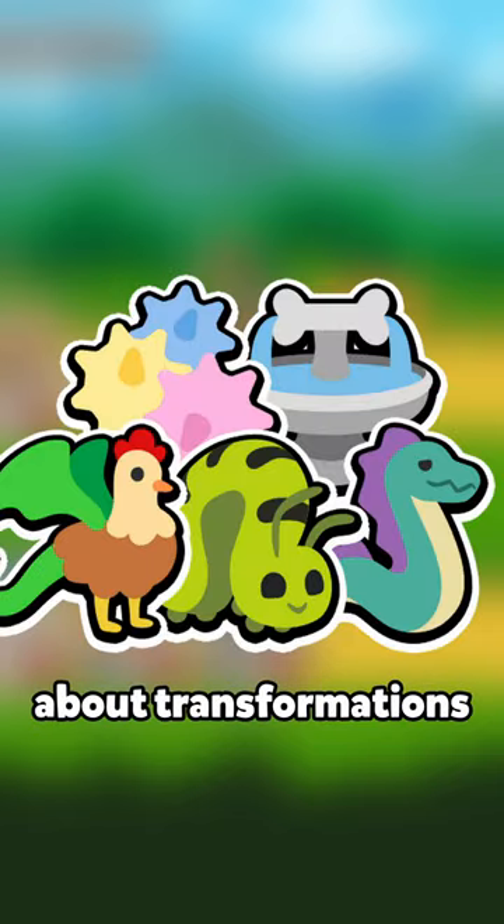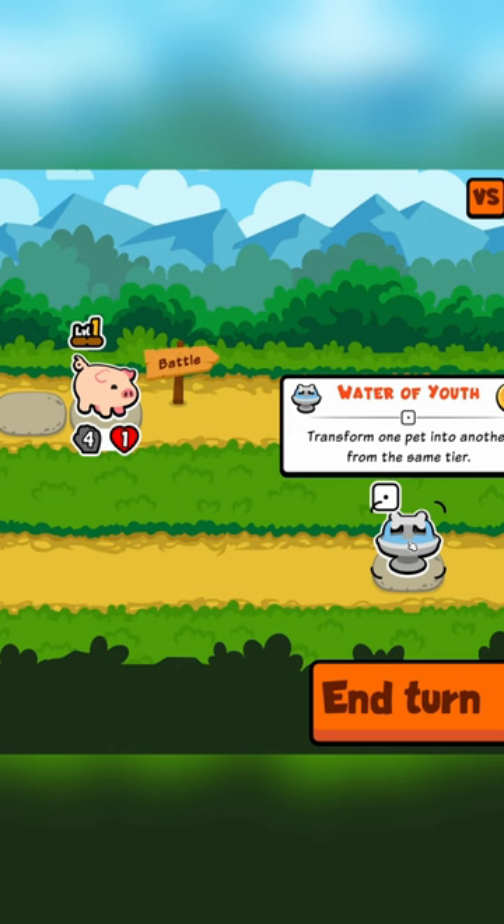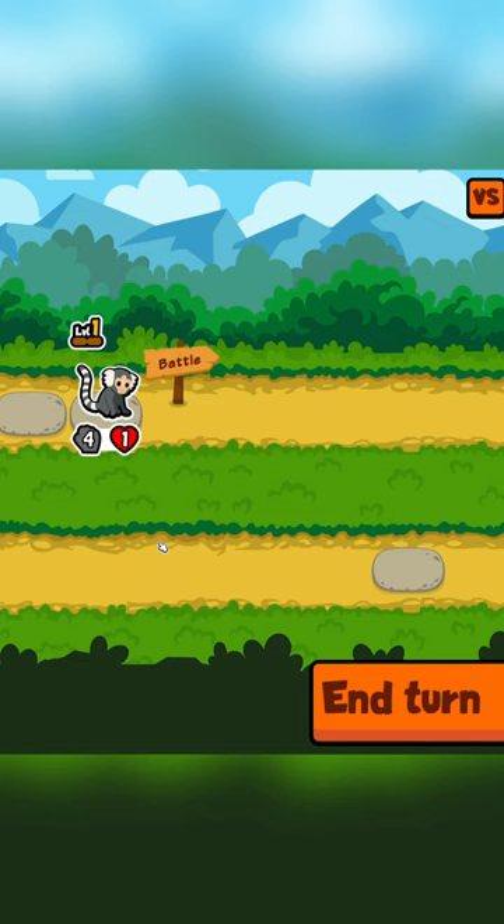Here's everything you need to know about transformations in Super Auto Pets. Water of Youth is a new tier 1 food that will transform a pet into a random other one of the same tier in the pack.